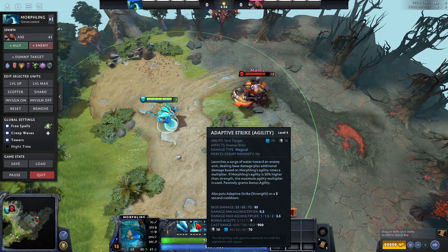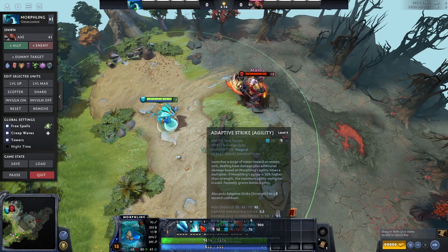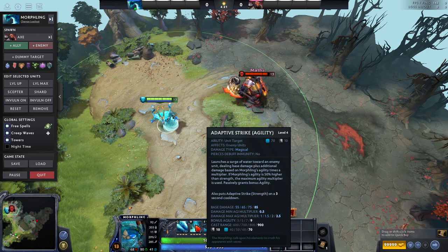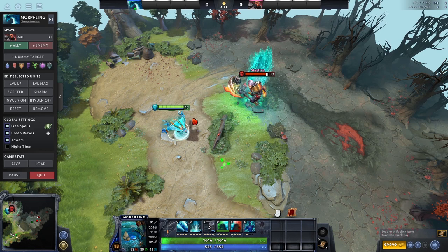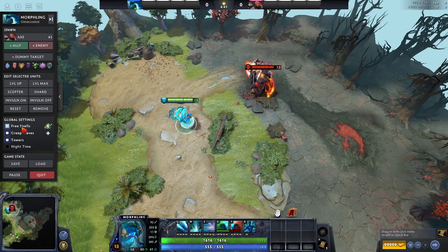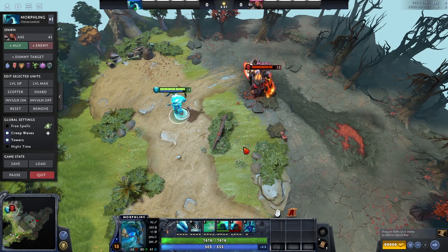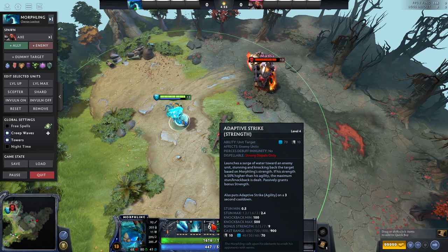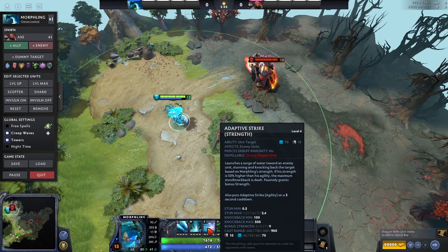Next we have Adaptive Strike, and this is actually two abilities. He still has three abilities — it's just that the next two are divided into two separate abilities paired together. He has Adaptive Strike Agility and Adaptive Strike Strength. They are targeted spells — the Agility one does damage, and the Strength one hits the target, pushes them back, and stuns them. The damage and stun are based on the amount of strength or agility you have. The more agility you have, the more damage you deal; the more strength you have, the longer you stun. You can use each one before the other comes off cooldown, giving you some flexibility in their usage.